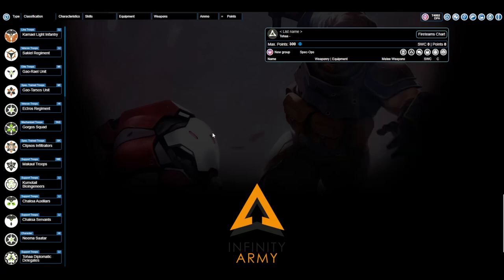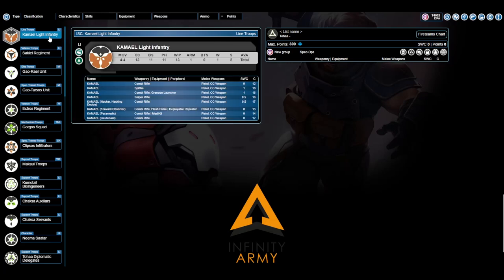The first force I'm assembling for you today is your typical specialist-focused list — a mission where there are some objectives wherein I would need some specialist operatives to either be in the right place, activate the right consoles, take data off of a server, something like that. The line trooper option for Toha is the Kamil — extremely reliable insofar as you get what you pay for. It's cheap, it has a basic stat line, nothing too fancy. Many other factions have more impressive line infantry; Toha is not where you go for that. You can just have 15 line infantry all in fireteams and play it like that, but I would not recommend this.